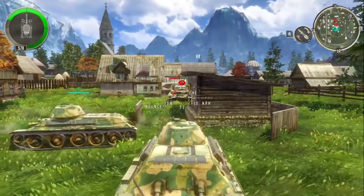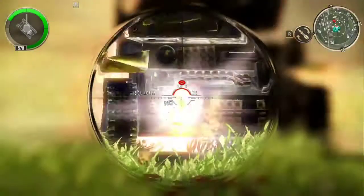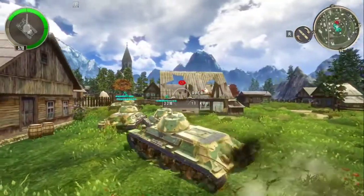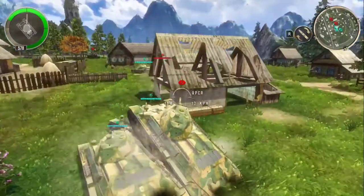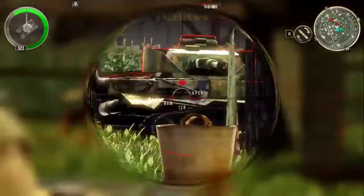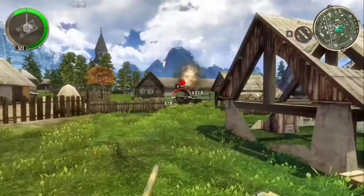You can target specific parts of an enemy tank — for instance, you can take out their treads to immobilize them. Those little icons on screen show you which aspect of the tank you're going to hit, and that's pretty important to be mindful of.